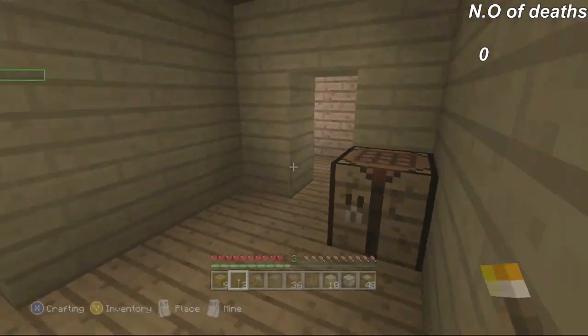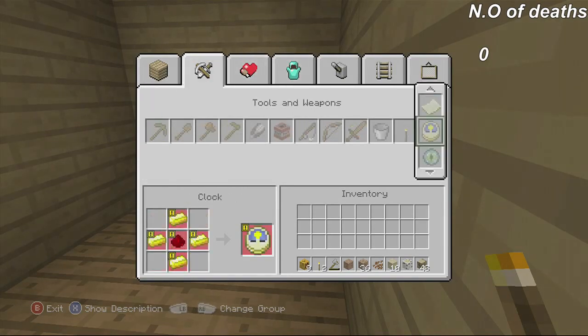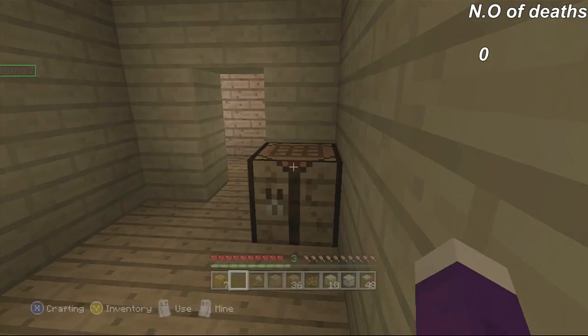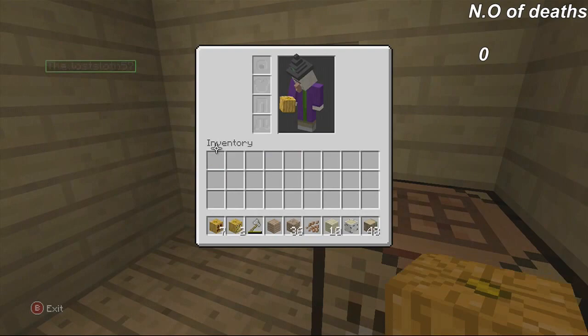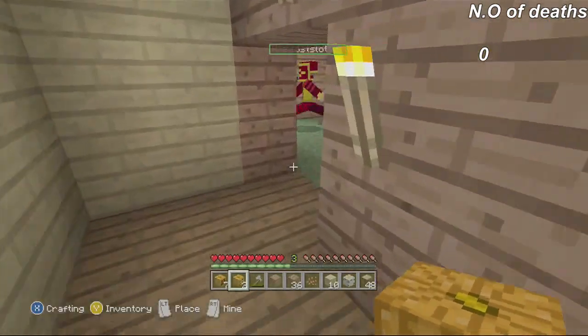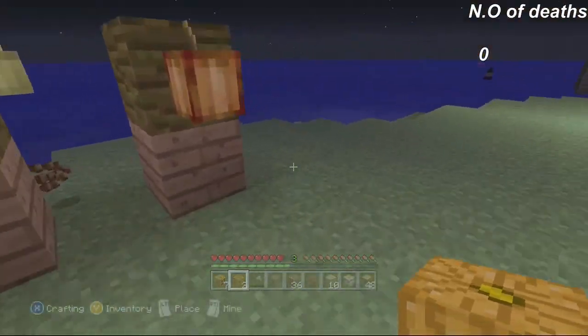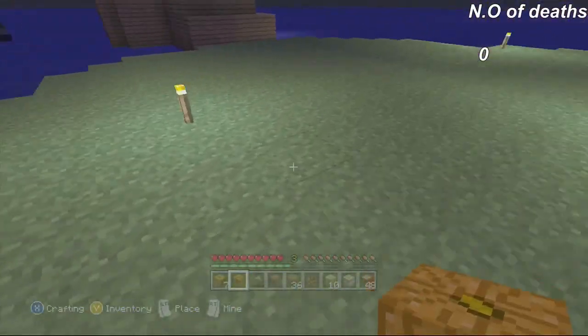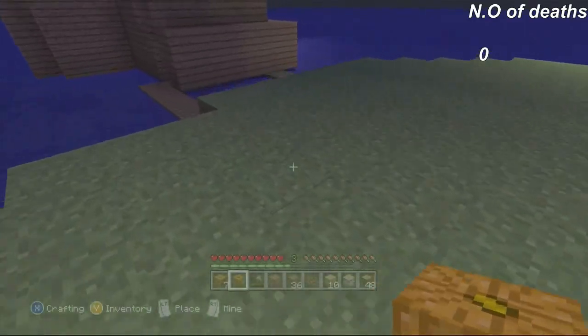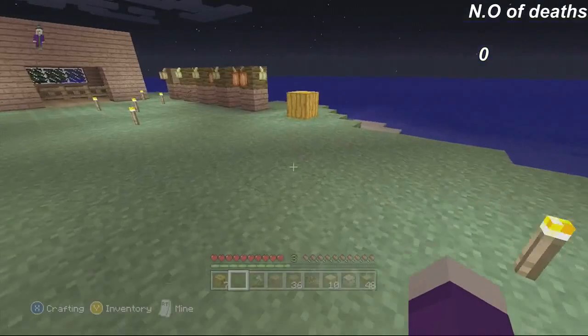So we're going to make some jack-o-lanterns. These mobs hit hard — very hard. Okay so we've got two jack-o-lanterns. I'm dying, two hearts, I'm scared, I'm running. So we're just going to place some jack-o-lanterns around just to spruce it up a bit because it is Halloween after all.